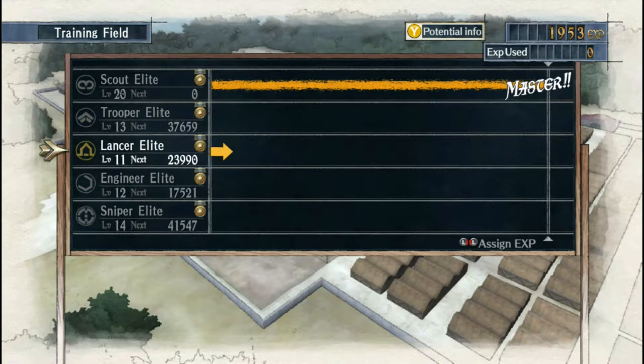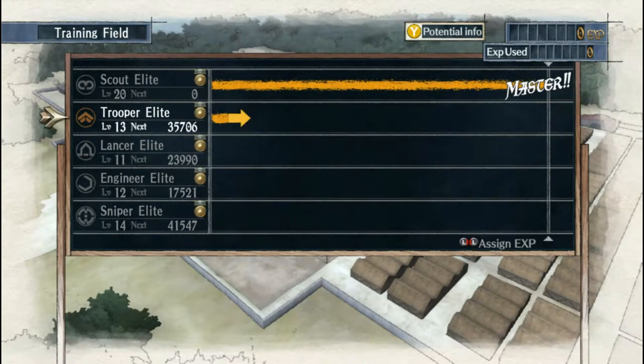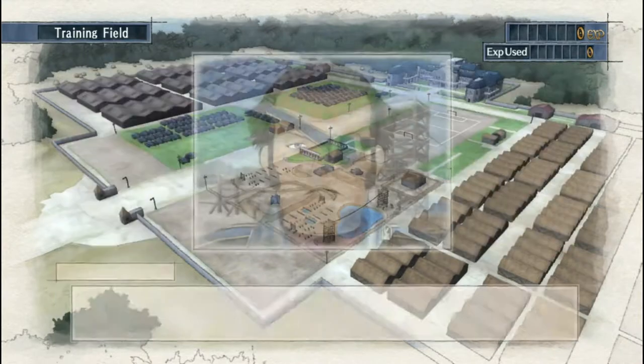It didn't tell me that it's all good, but it doesn't really matter. I'll just put the last of the XP into Trooper Elite. This is nice because now all the XP I get is not spread out through four or five classes — now it's in four. Engineer doesn't cost all that much, but Trooper and Sniper cost quite a bit.